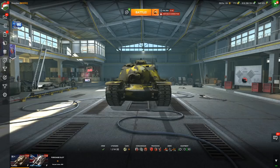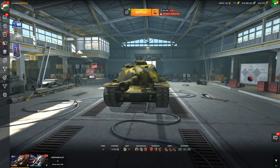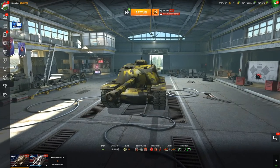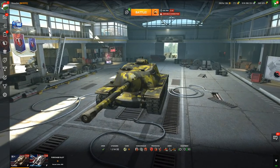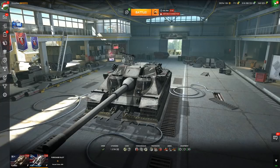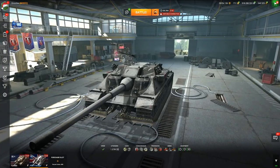The T110E3 is an American Tier X tank destroyer. It is incredibly strong on its hull-down capabilities, using its 8 degrees of gun depression. It basically looks like a giant tomato because it's just completely red. And that's a very similar case for the other vehicle we're going to be comparing to the E3 in today's video, being the FV217 Badger.